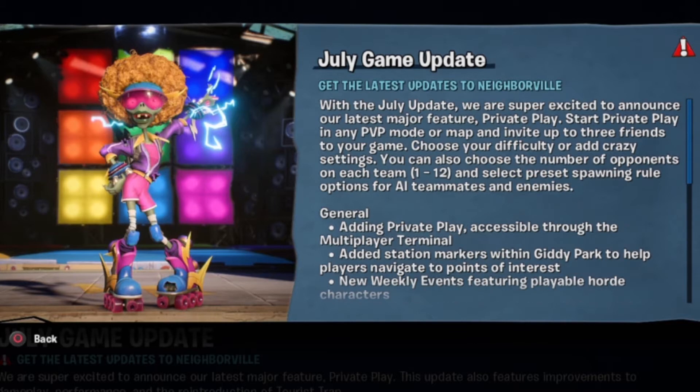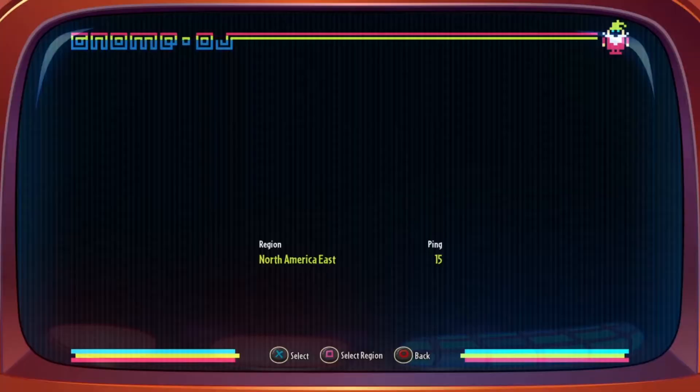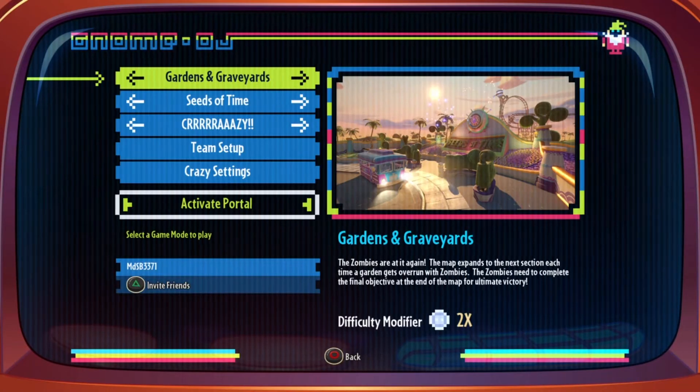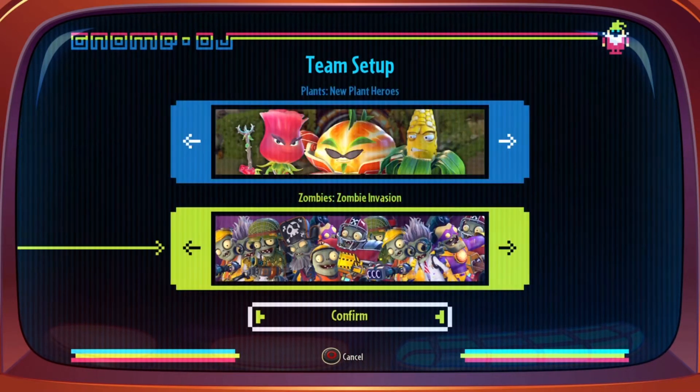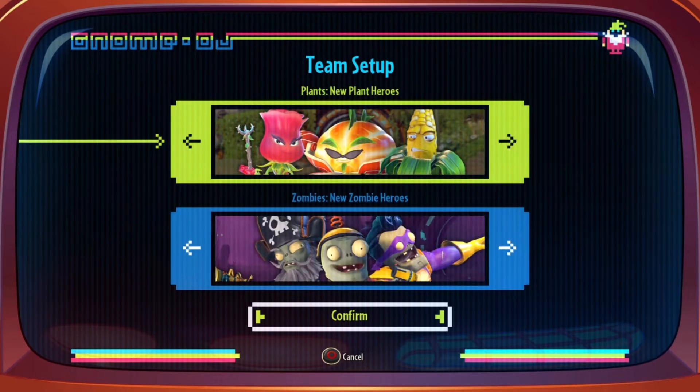So this sounds like it's going to be just like Garden Warfare 2 where you can start your own private play and pick and choose what you would like to do. General: adding private play accessible through the multiplayer terminal.